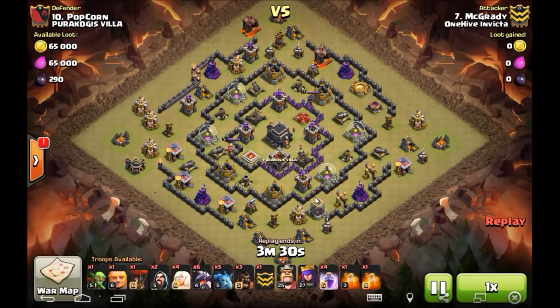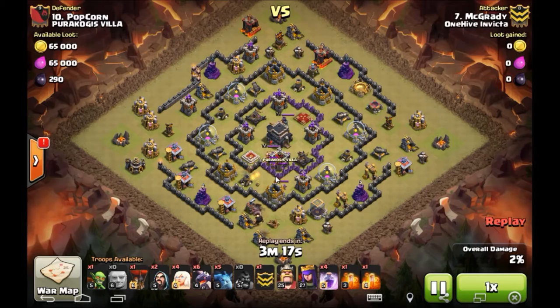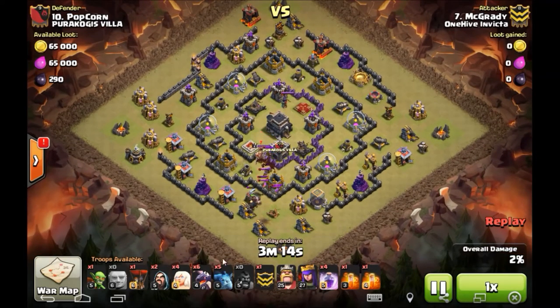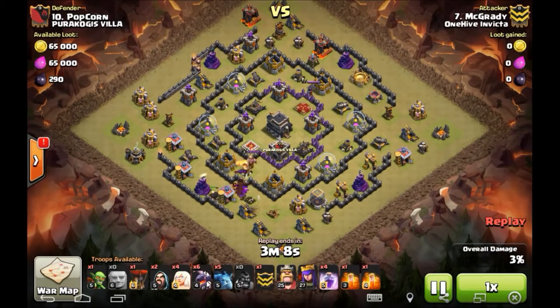Next up is McGravy on base 10. This is a horrid base design. If I ever see you leave air defenses completely exposed — the first defense on the outside not even protected by a wall — you know what's going to happen to your base. Gravy reads this perfectly and brings four rages, a bunch of dragons, and a little bit of a queen walk. I definitely would have brought him a golem on this stack, because once you get that CC lured out and poison it, all you really have to worry about are those four air defenses literally available to any troop you drop near them.